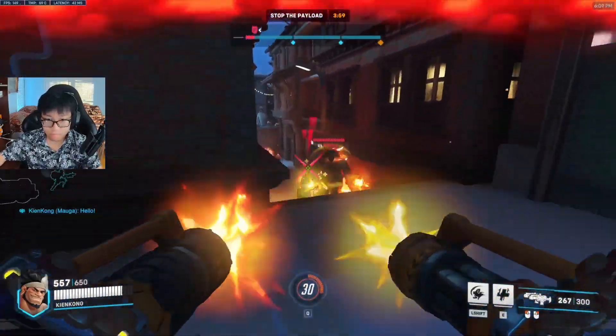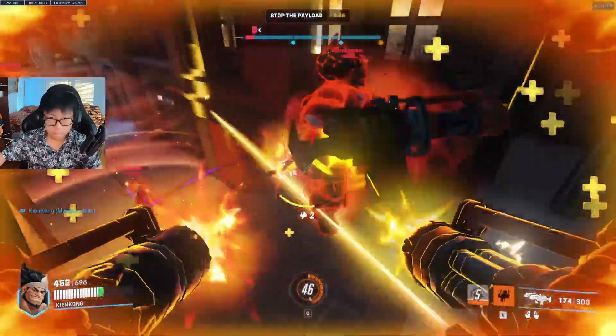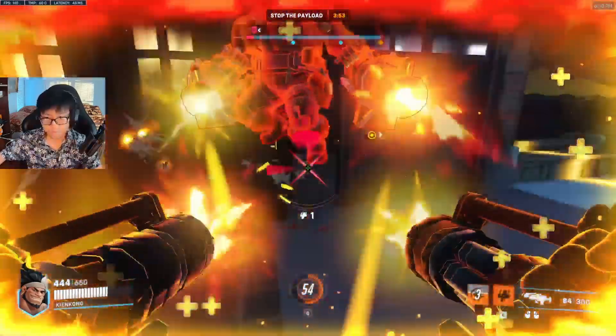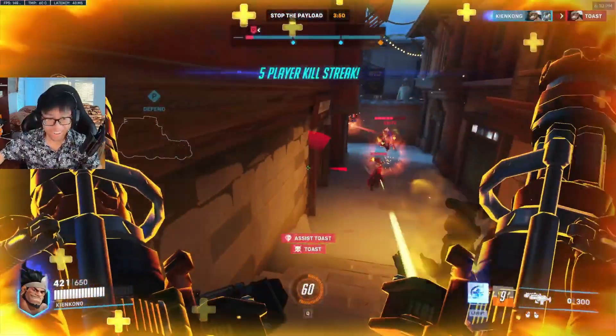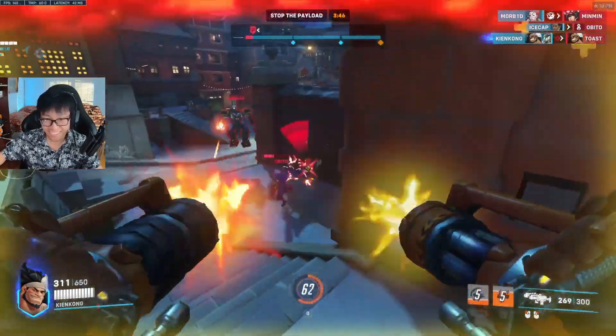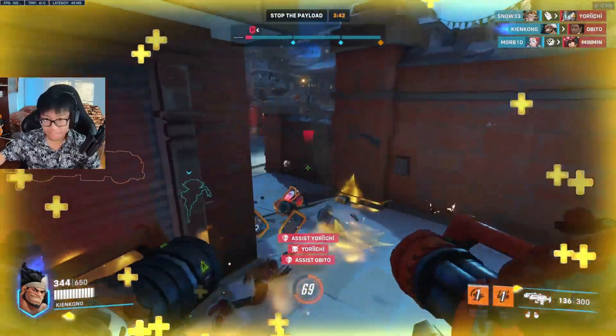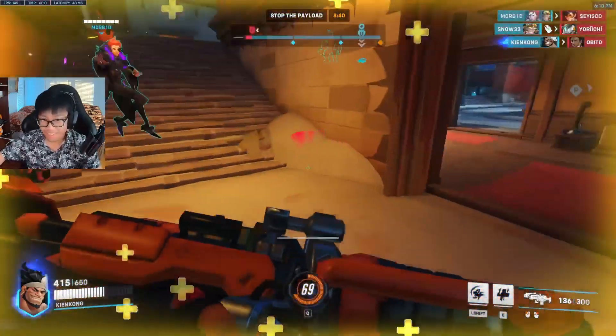Moga is very similar to Hog in that if you're eating those cooldowns, your damage is just slightly reduced. So you're going to be taking insane amounts of damage and you're just going to melt. He's very vulnerable to nades, sleeps, and other key abilities that are very dangerous to Roadhog — the same way.